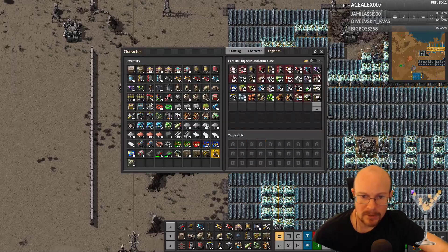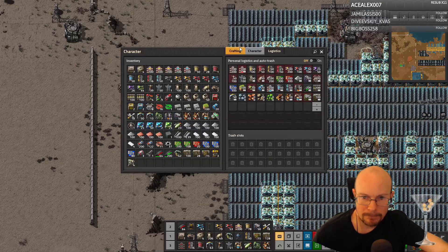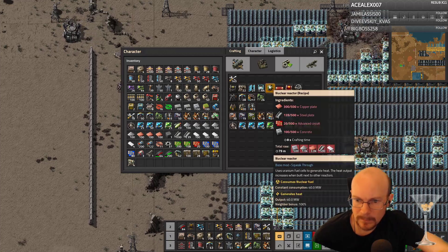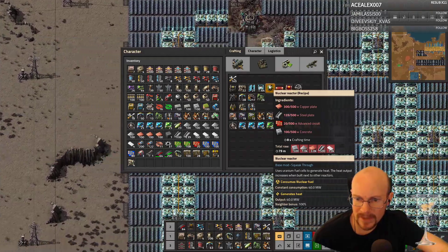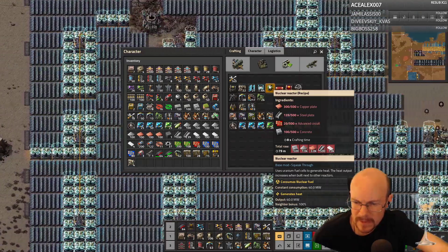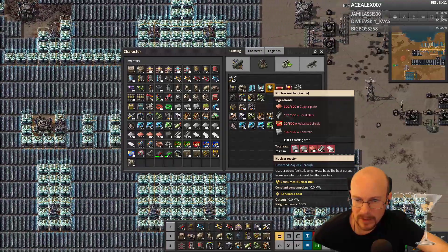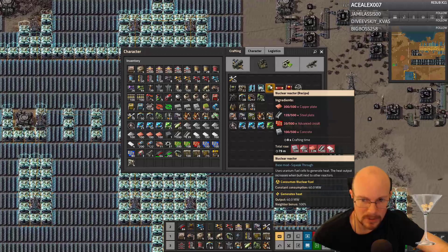I don't want to do just solar — well, I do want more solar power, but if I get like one nuclear reactor... 79 minutes? Oh, to make all that stuff. If I go get the concrete, I should be able to make one nuclear reactor.